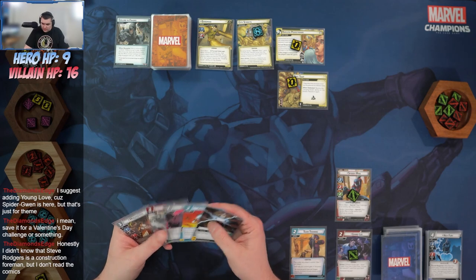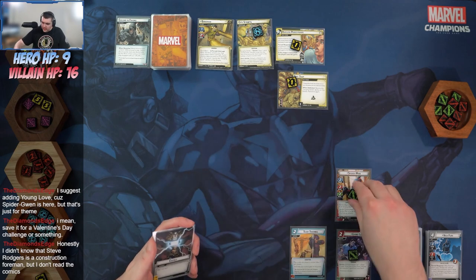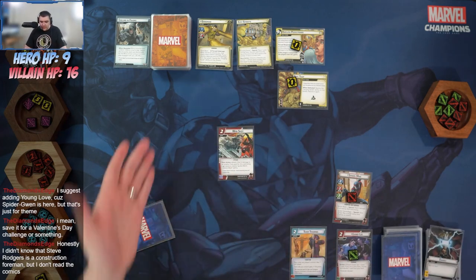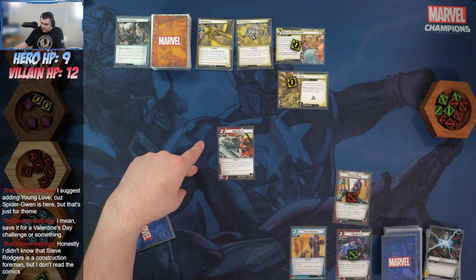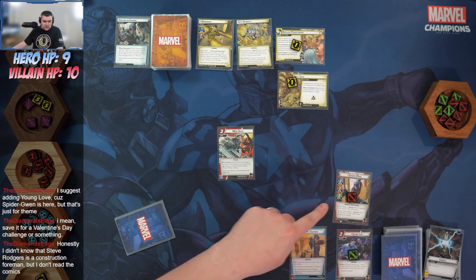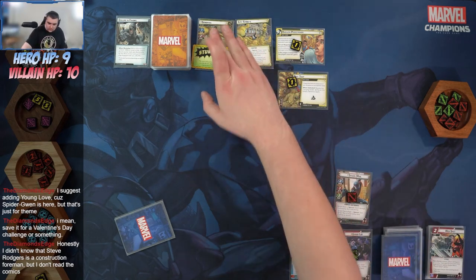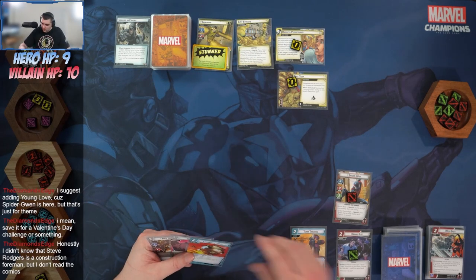Exhaust Spider-Man to remove two from the scheme. Toss an Energy to play Web Shot — deals four damage to Sandman. Since I paid with an Energy resource, resolve Venom Blast: deal two damage and stun the enemy.